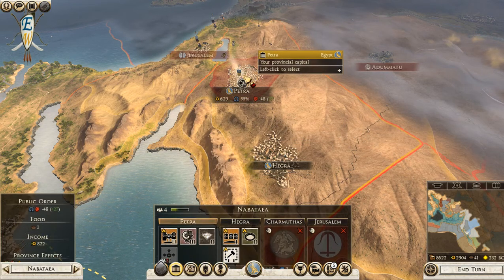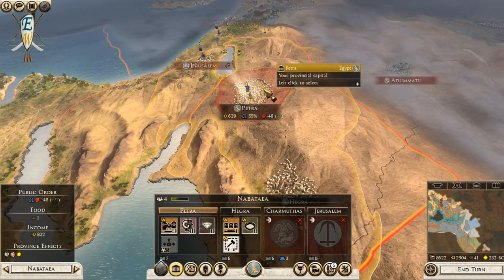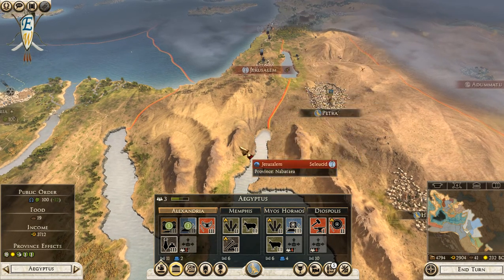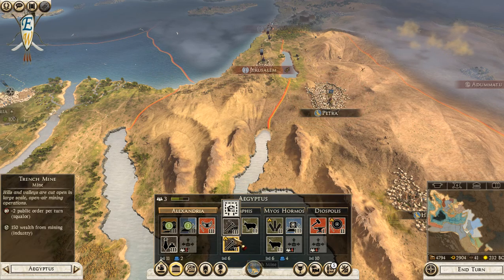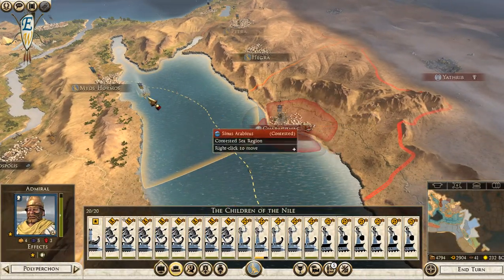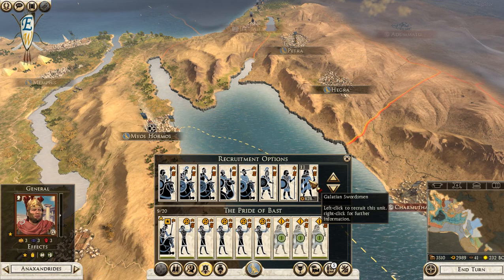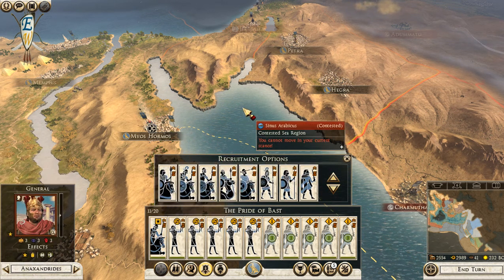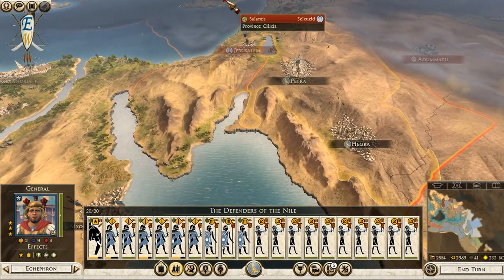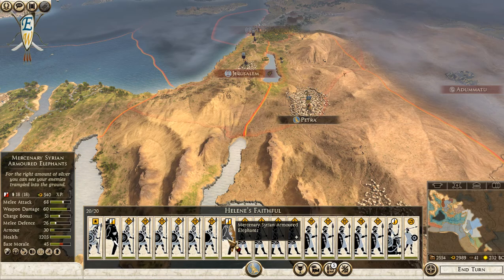Oh typical. What state are we in? Not great, but Petra - can we just sit and defend this? Alexandria - I want that building that'll provide extra garrison. Alexandria will not fall. The navy's full so I'll bring you back here, we've got to recruit some more units. This army's not going to attack yet but then they're going to double team us - they're bringing elephants and everything.